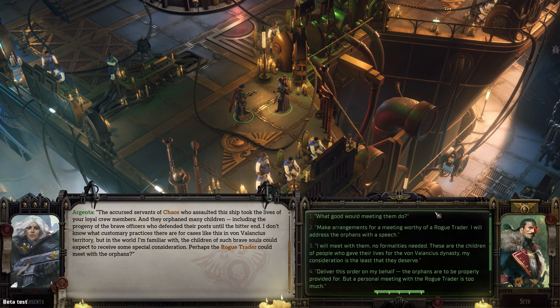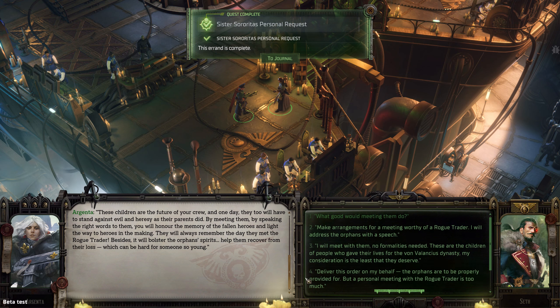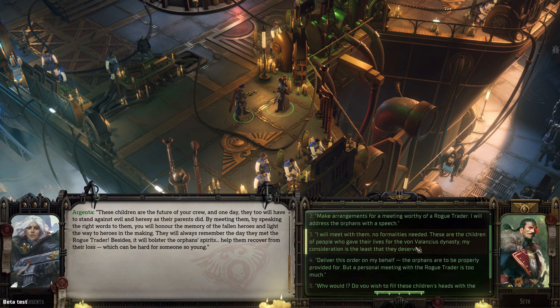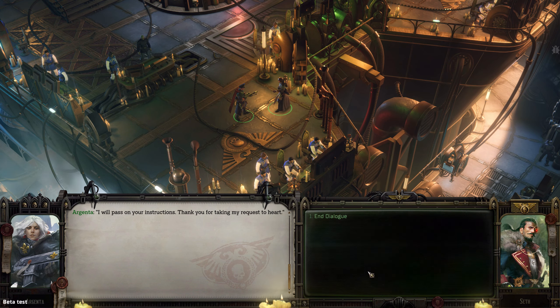As you can see there's a pretty wide selection of things you can do. Like before in other Owlcat games, there is also some sort of a morale system. You can be strict and abide by the laws, which are usually very brutal; you can be benevolent; or you can sort of fall to chaos. We're going to be benevolent — I will meet them, no formalities needed.